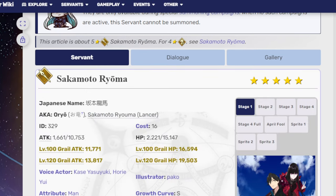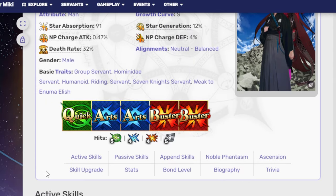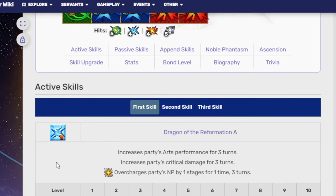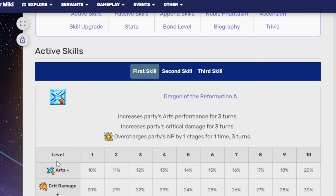They are a Lancer — Ryoma is a Lancer specifically. He has one Quick, two Arts, two Buster, five hits on Quick, four hits on Arts, four hits on Buster, and five hits on Extra. The first skill is Dragon of Reformation A, which increases the party's Arts performance and party's Crit Damage for three turns, and includes an Overcharge of party's NP by one stage for one time, three turns.